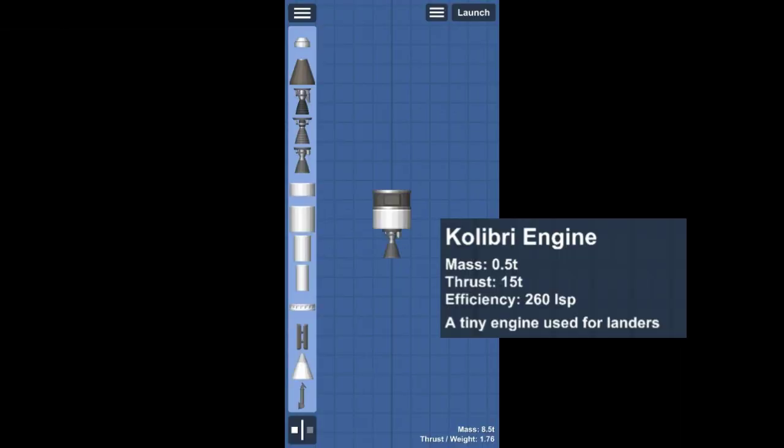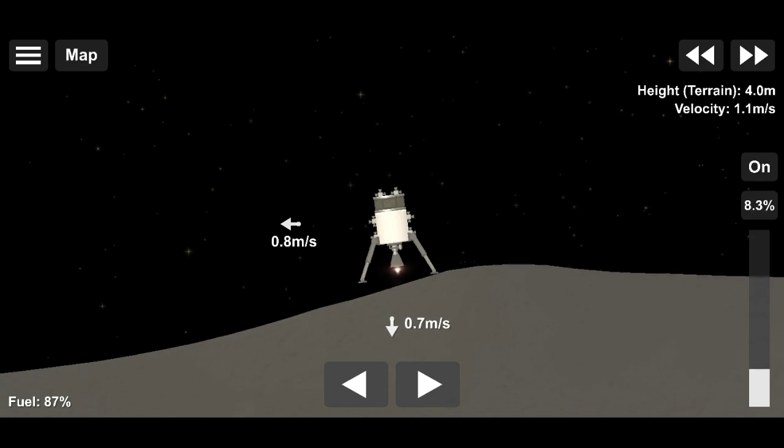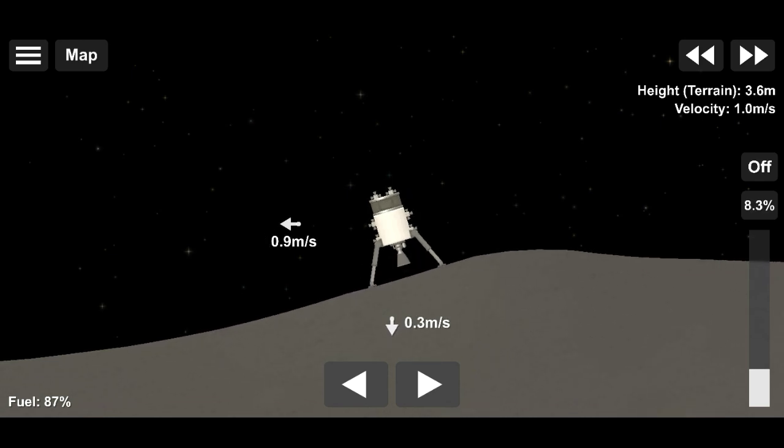Then we have the Colibri engine. This engine has low thrust but decent efficiency, and because of its low thrust it is mostly used in upper stages and for landers on low gravity surfaces.